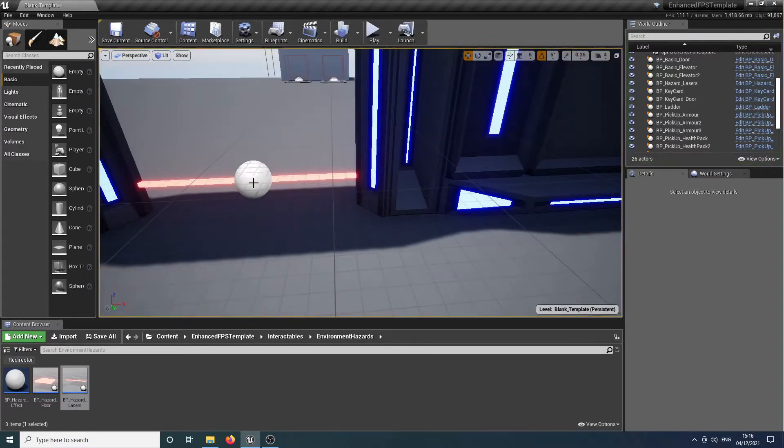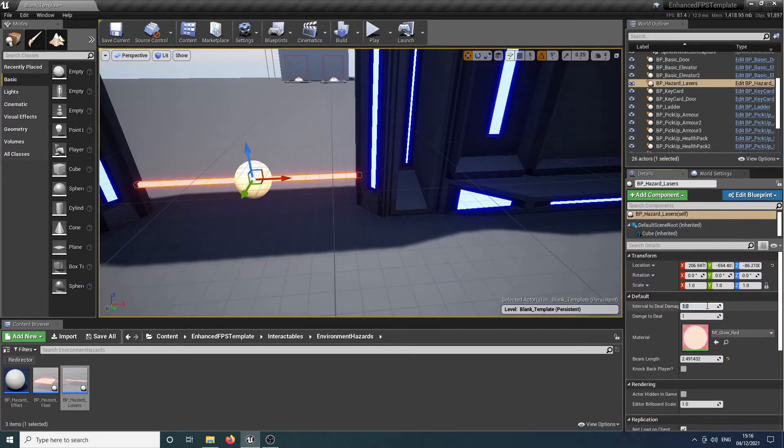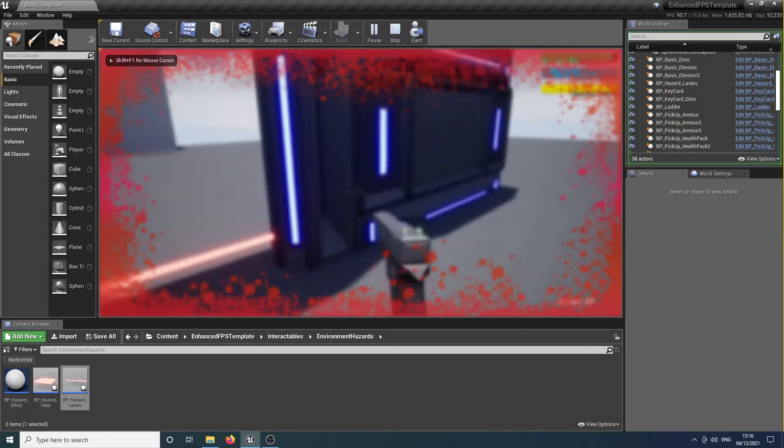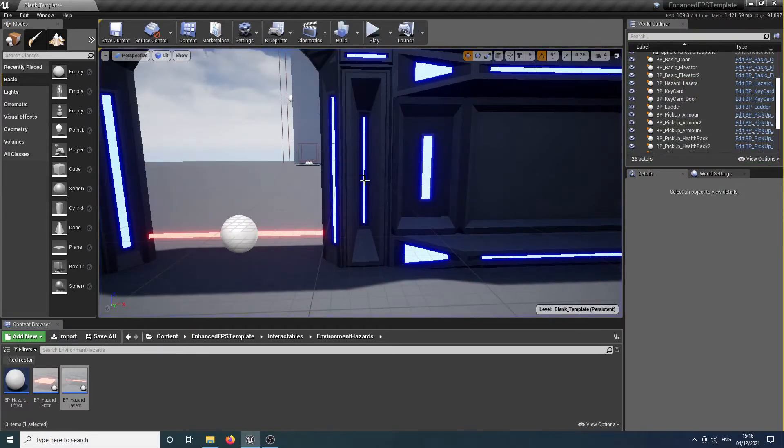Upping the damage frequency conversely means lowering the number — zero is the lowest and one is the highest. So if we set it to 0.2, that's in seconds, meaning every 0.2 of a second, which works out to five times a second. So now if we walk into it, you can see it deals damage a lot faster.